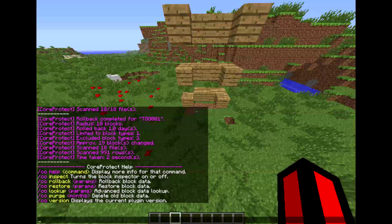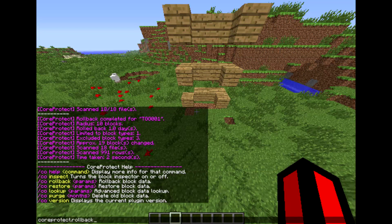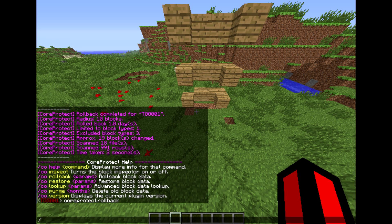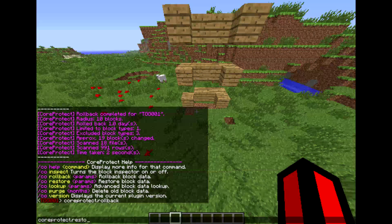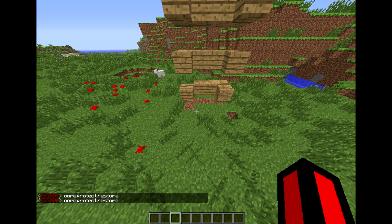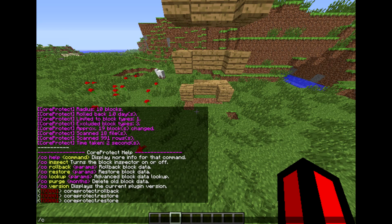That was rollback. The permission for that is CoreProtect.rollback, just so you guys know. Now the next one would be /co restore. The permission for that would be CoreProtect.restore. Let me write that out: CoreProtect.restore, like that. After you set that up, you do /co restore.